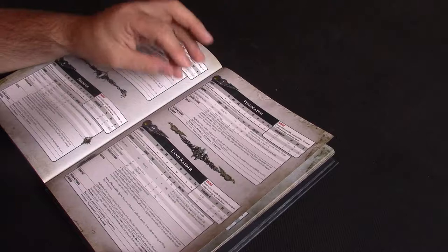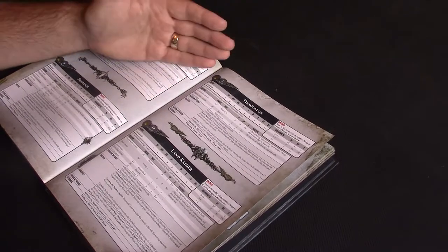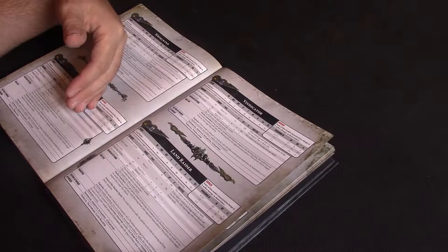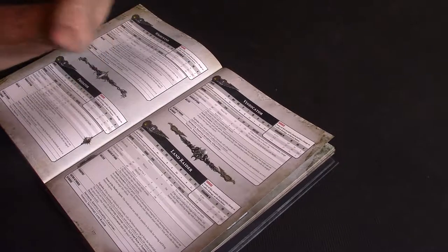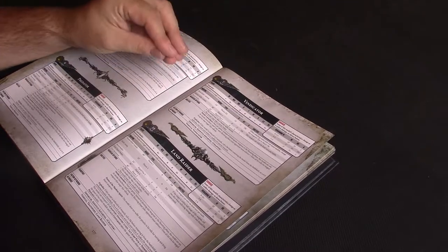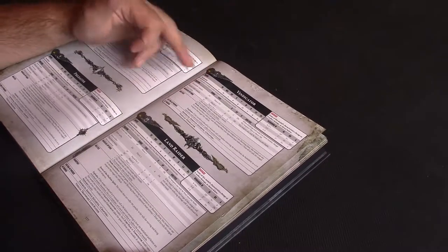Vindicators are worth highlighting simply because there's no weapon destroyed result anymore — that's the main thing that used to hurt them. Now it's not just that the Vindicator is Toughness 8 (probably because of the siege shield, unlike the Predator), so it's so much harder to kill, but the main thing is that gun is going to keep firing because there's no weapon destroyed, no stunned results. I've got two Vindicators in my Iron Warriors army and I'm so happy with them — they're just going to sit there and keep pounding. As they say, the big guns never tire.